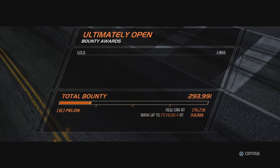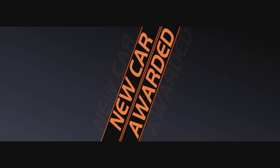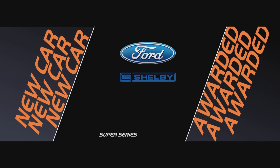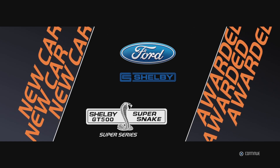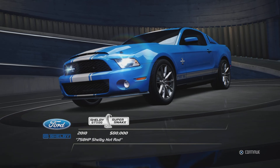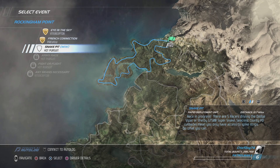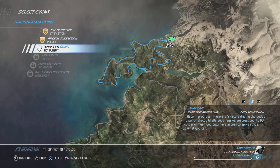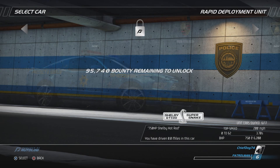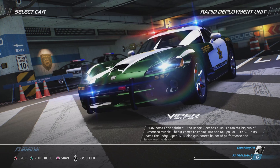We did a lot better in this event than the previous one - it only took one try compared to the rocket science one. We only got a merit on the last event but here we get the Shelby GT500 from Ford, a nice car and one of my favorites. Speaking of that car, we could have used it in the Snake Pit Hot Pursuit event but we don't have it on the police side, so we're limited to only the Dodge Viper SRT10.